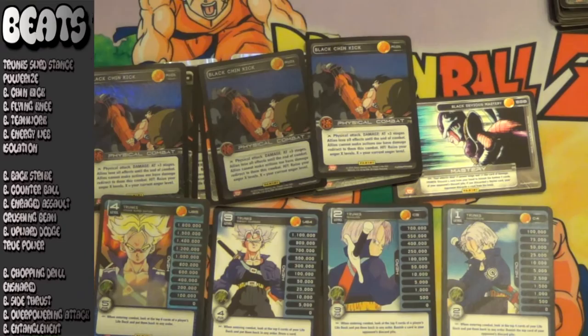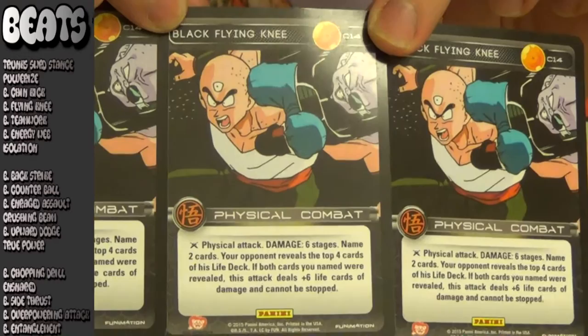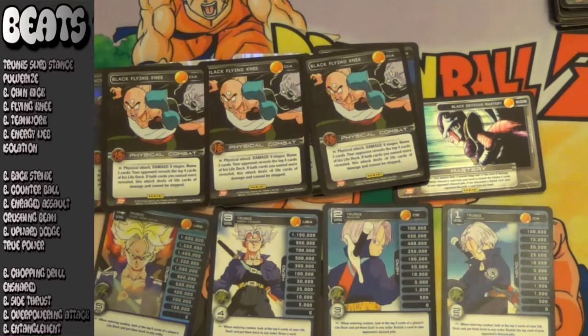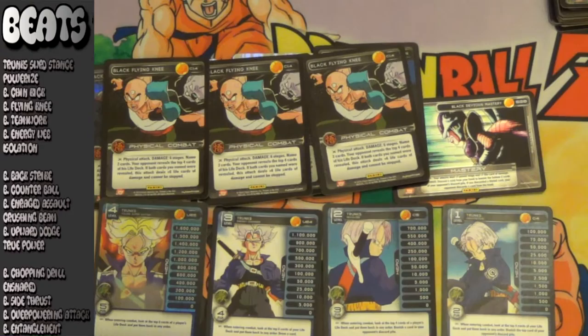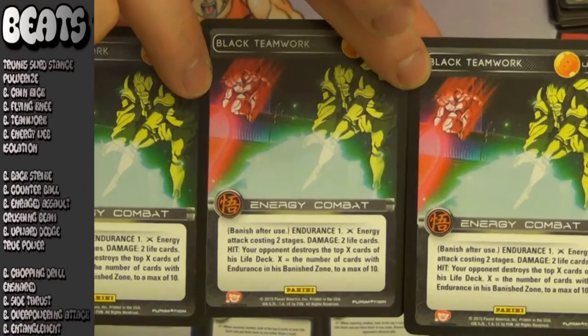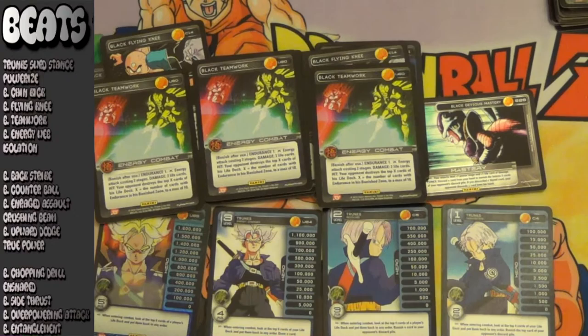Next up for beats tier 1: Black Flying Knee. My verdict is still a little bit out on this card. I haven't been able to name two cards in the top four very often, but the reason this card is so high on the list is that even if you don't name it, it's still a solid attack for seven and one. The main niche with this card is again getting to level 4 and looking at your opponent's top six. I imagine getting to four and using this card as your first action — unstoppable seven and seven for the win. Next up we have the energy attack that we wished we had in set 2: Black Teamwork. It only does two life cards of damage — three and one with the mastery — but if it hits, your opponent is actually going to destroy cards off the top of his life deck equal to the number of cards that he has endurance in his banish zone. It's really easy to get cards in the banish zone with Black Trunks when you have a physical attack that removes 6 cards. This card can do a ton of damage — even more than Counterball — because it bypasses endurance.